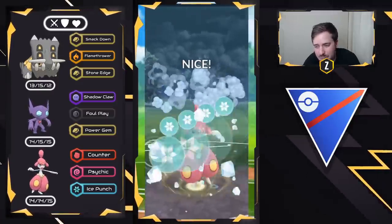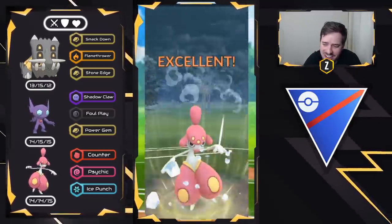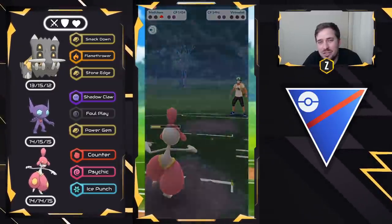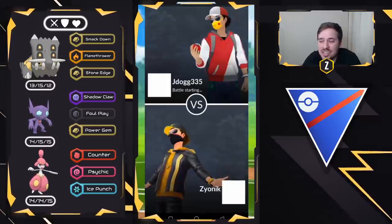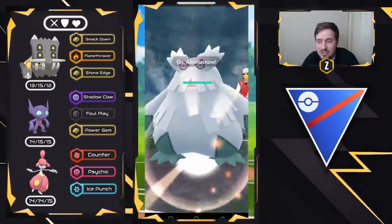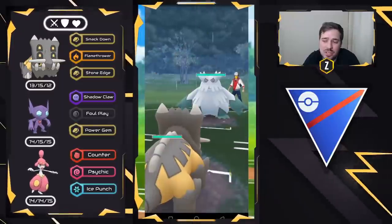This team is so strong — it's just so dang strong. Even if you get neutral leads, lead wins, lead losses, it has a lot of play. It does better with XL Bastiodon and XL Medicham. Abomasnow on the lead — this is a lead win right here.